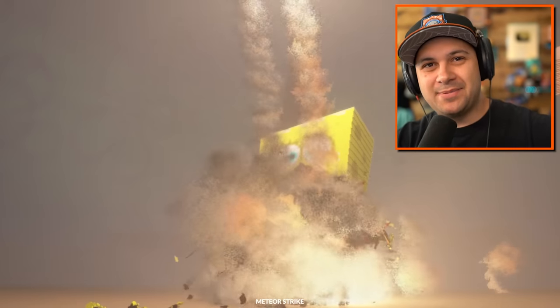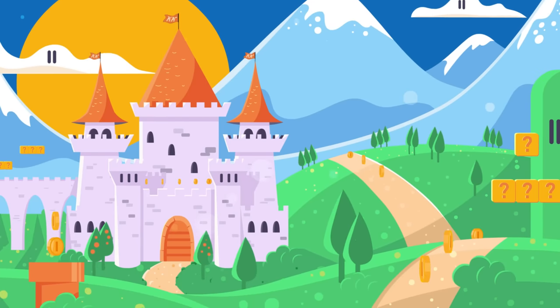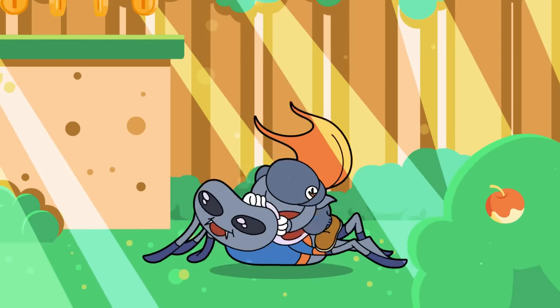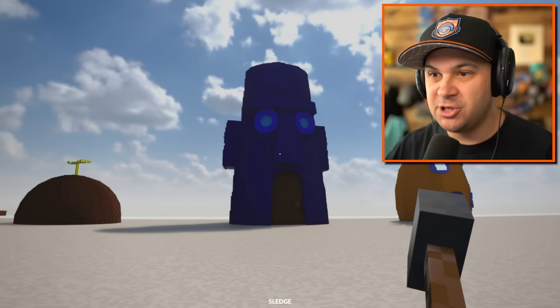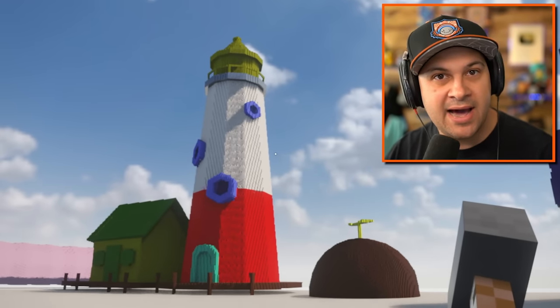Let's completely destroy SpongeBob's house and the rest of Bikini Bottom while we're at it. Sorry, SpongeBob. Hello everybody, I'm Kyla Kid, and welcome to Teardown. We're in Bikini Bottom - home of SpongeBob, Squidward, Patrick, and some guy who lives in this lighthouse.